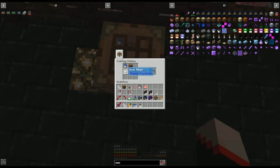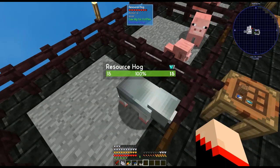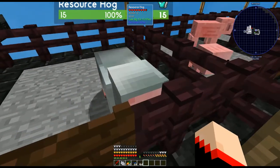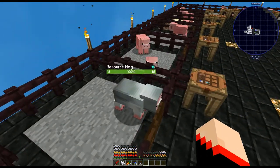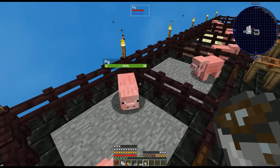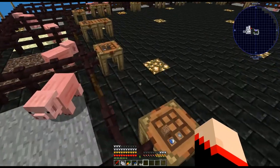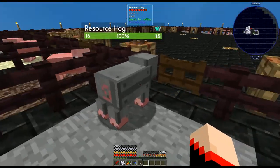Next we have invar - again water bucket and dirt, and for this one you'll need invar blend. With a fully grown one when you pour it over it'll tell us there's no cooldown timer because he's fully grown. When they're standing still that's usually a good sign they're digging for truffles. Next we have dilithium crystal - look at that, he almost looks like a block of diamond. Next we have steel - that just uses steel blend and he looks like a block of steel.